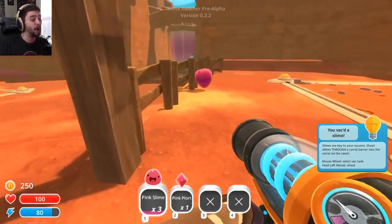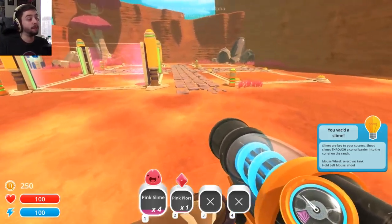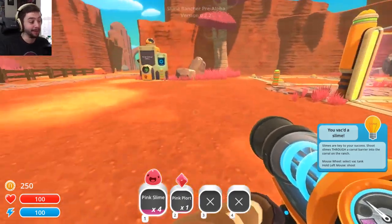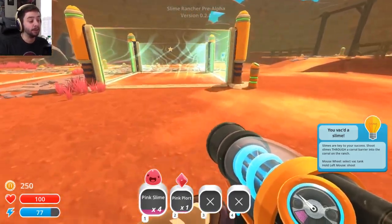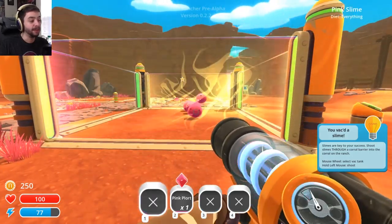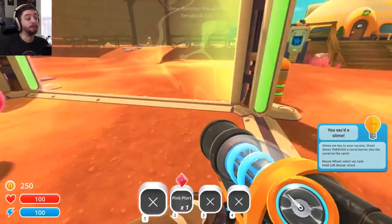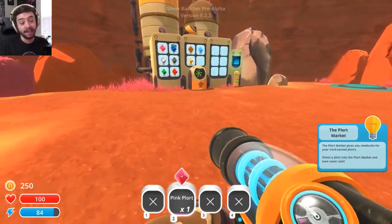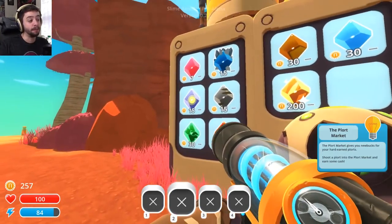You can put as many slimes as you want into the corrals, but the more you have in there, the more you have to feed them. And if you don't feed them enough, they start getting mad and trying to escape, and it's a problem. So between five and ten is a good number. Right now we're just gonna put these four in here. Their facial expressions basically tell you how happy or unhappy they are, so you want to keep an eye on them. We're gonna go put this plort in there, and that gives us money.